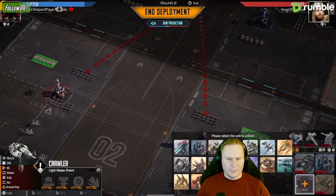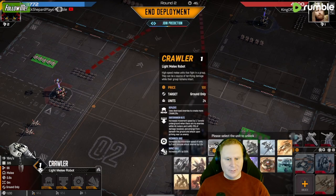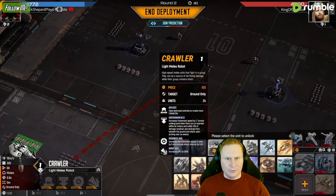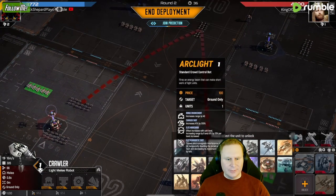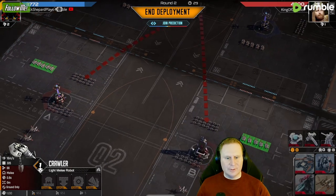Question is, do we have enough? We can get a Vulcan early here to just counter his crawlers completely — probably a good idea. Is he gonna go more crawlers? I think he's gonna go more Sledgehammers, so maybe we can just wait. Yeah, I'm gonna go this.